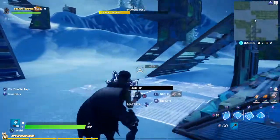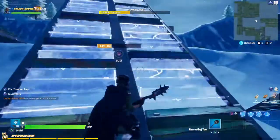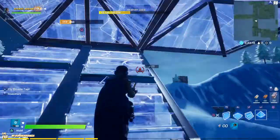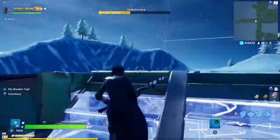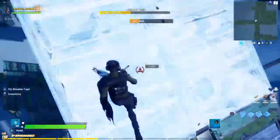Okay, now here is an easy retake. If you want to learn how to retake: build up, place two pyramids, wall a wall from here, another wall, then place a ramp, another ramp, edit this, and then just do what you gotta do.